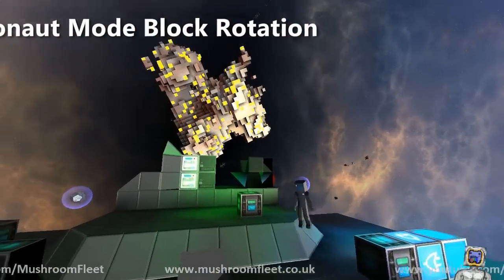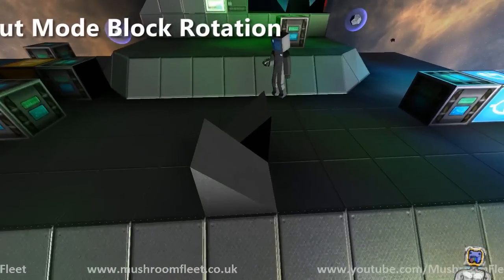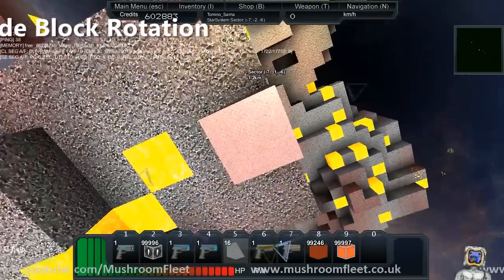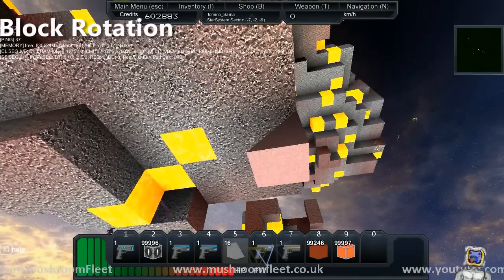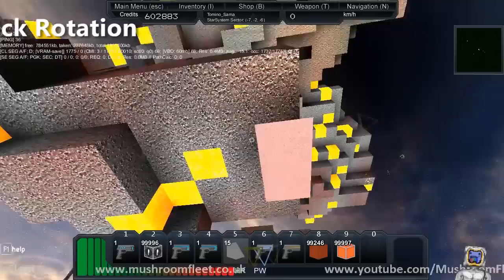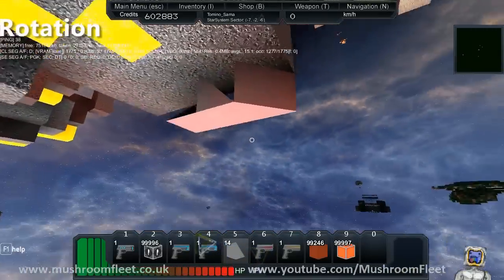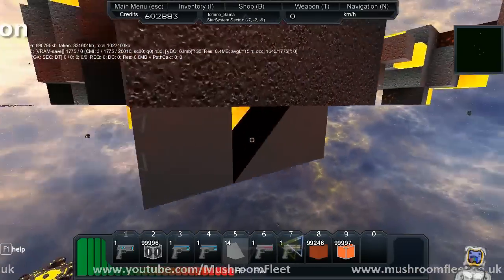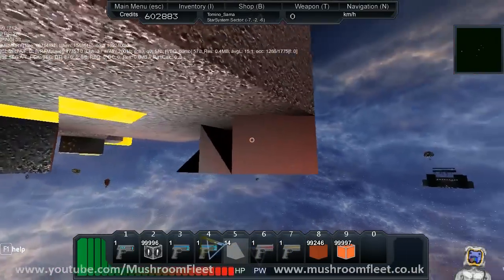It's going to be very useful, especially for building on asteroids. Let's give it a quick go — put the first one down, rotate it, rotate it again. Yep, confirmed. This is great because before you couldn't orient blocks without a little trickery.